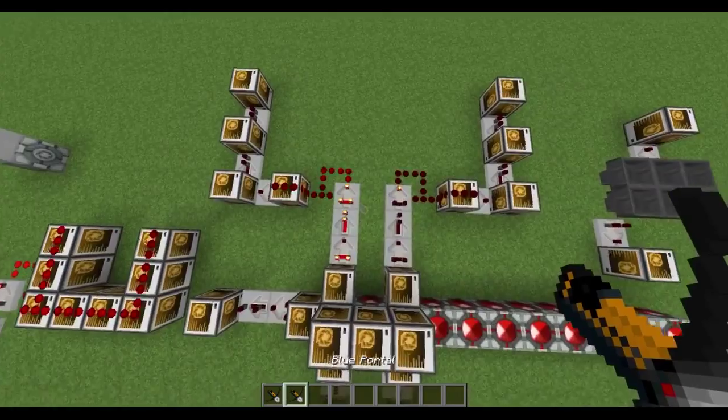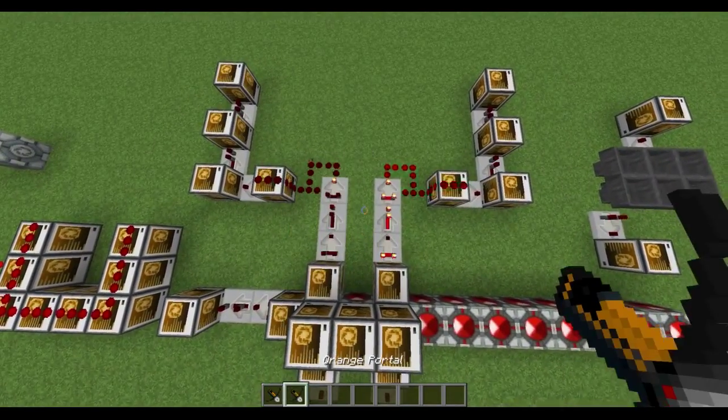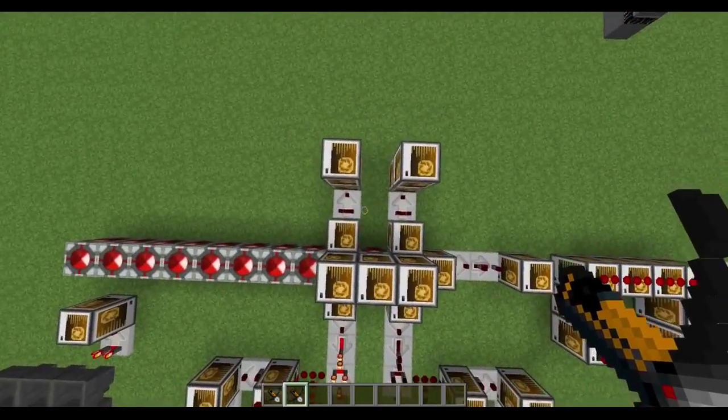As you can see, when I hold the item in my hand, the timer lights up. And if I switch it, this one lights up. And when I drop the items, you can see these turn on.